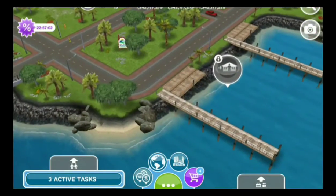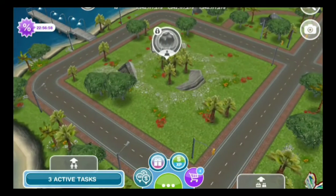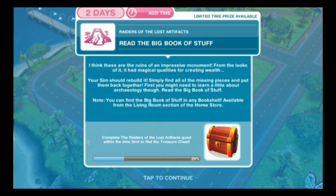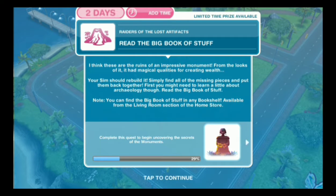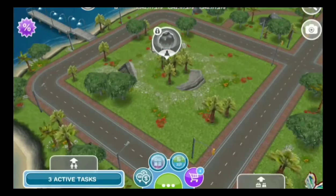We've got places for the houseboats. We tap on the monument and it says to read the big book of stuff. I think these are the ruins of the impressive monument — from the looks of it, it has magical qualities for creating wealth. We're going to read that big book of stuff on the bookshelf. It's available in the living room section of the home store, and I think I have the bookshelf already.